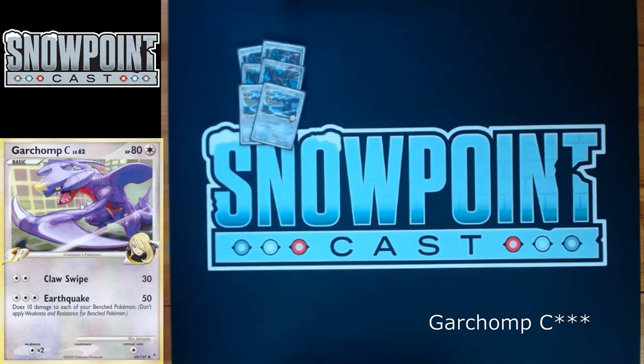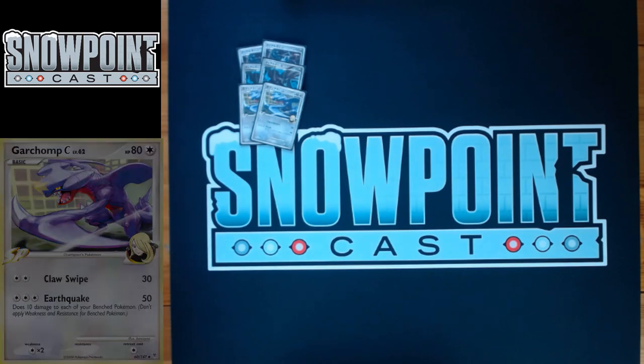You play two Garchomp C. Garchomp C has 80 HP, single Retreat, and a Weakness to Normal. Its first attack, Claw Swipe, does 30 for a DCE or a regular Energy and Energy Gain — good early game pressure. The second attack, Earthquake, costs three Colorless, does 50, and does 10 to each of your own Pokémon. While doing 10 to your whole board isn't great, with Healing Breath it's not a big deal. Earthquake is actually nice because with a DCE, Energy Gain, and a Crobat drop you're doing 110 — which kills an opposing Garchomp. Important to know in the SP mirror.